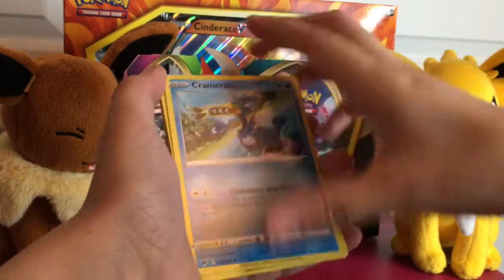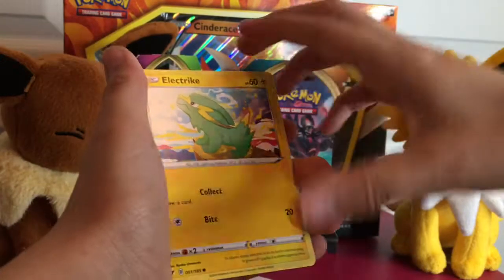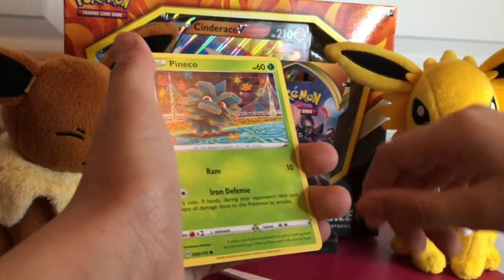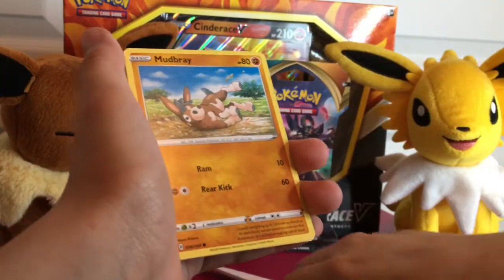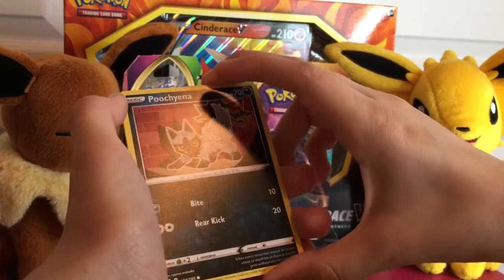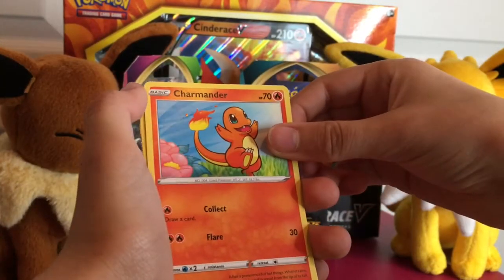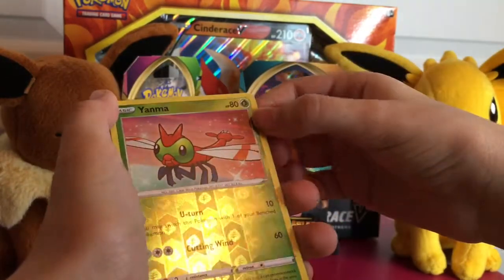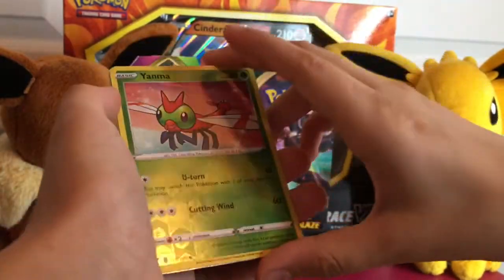Cramorant — looks like it's eating a fish, it looks kind of like a pelican. Electric — ooh, I think we got the apple version. Pineco, looks like a new one. Mudbray, Poochyena — and of course, we all know this one — Charmander!